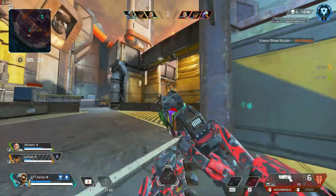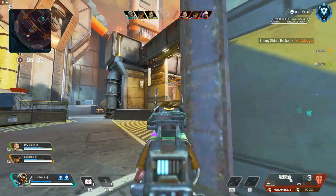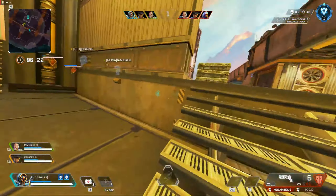He recently started playing on a second account because he got a ban on it, but he is a multiple time predator. Out is a super energetic player and just very good overall — super aggressive and likes to play risky in order to get knocks.